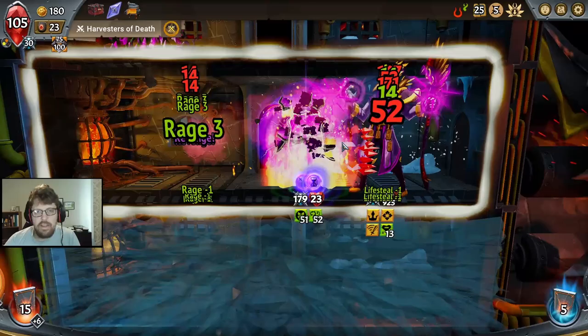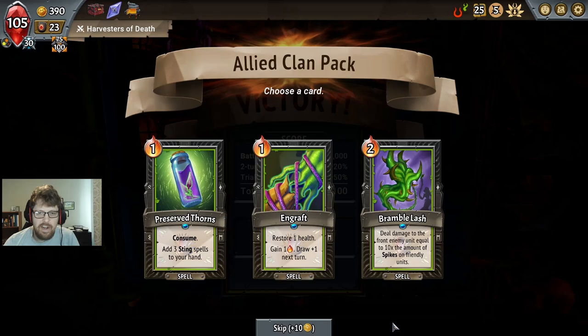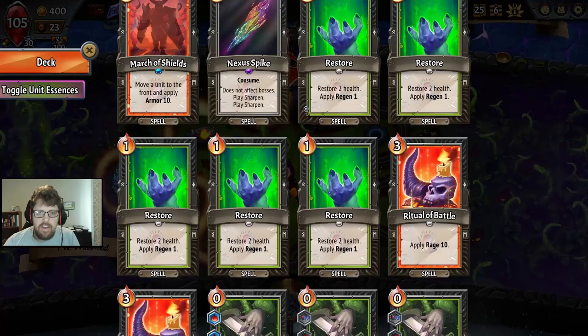So far, so good, guys. The real trick is going to come at the end with Divinity, and it's going to require us to yeet most of our cards out of our deck. Bramble Lash might be necessary. I think I'm going to try to go without it. It's a little scary. And what we want to do now is thin the deck — we have one, two, three, four Sharpens.